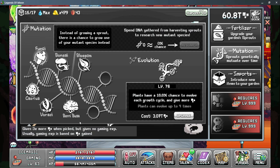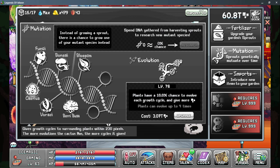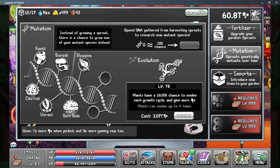Each of the mutations do have a new benefit. The fungi just gives us more pixels when picked but no gaming EXP. The bonsai gives more pixels per evolution. The blossom gives us more pixels and more gaming EXP. The cactus allows us to increase the growth cycle of plants around it instantly, and the higher evolution of the cactus the more growth cycles it can trigger. The veraceae is a unique bonus — when you harvest it, it has a chance to instantly grow a new plant, and this can be used really well in combination with the cactus. The last one I've unlocked is the berry bush, which gives seven times more pixels and more gaming EXP. These mutations are really good, but they are random, so don't pay too much attention to which ones you get.